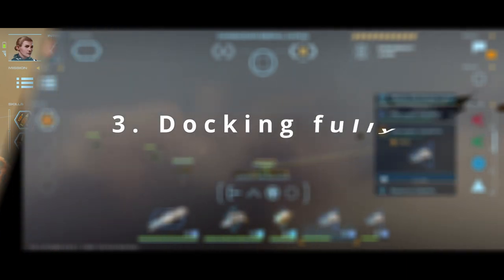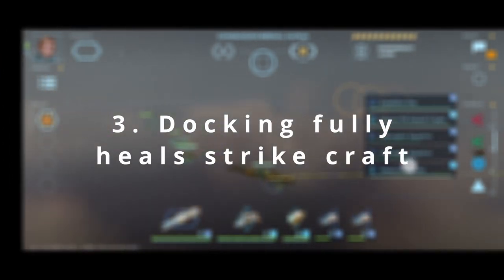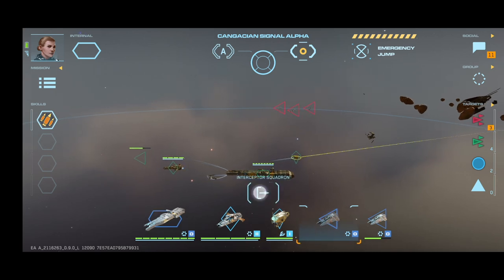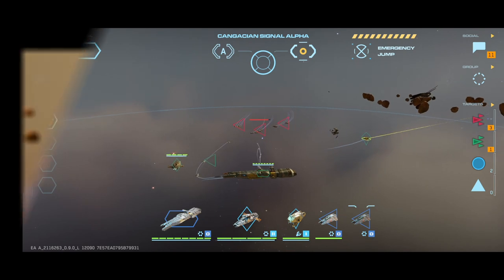Number 3: To mitigate risk of losing your ships, you can dock your strike craft to instantly heal them to full health. They're instantly redeployable to get straight back into the fight as well. Whilst you can use resource collectors to heal the bigger ships, I've found that using the slots for more strike craft would be more efficient because you'll destroy your enemies more quickly.